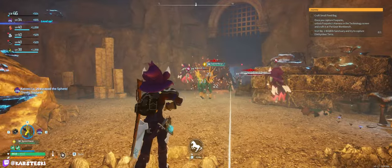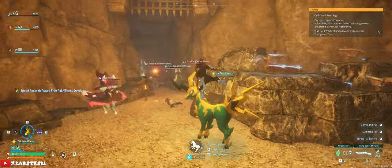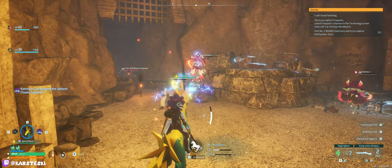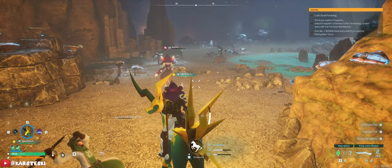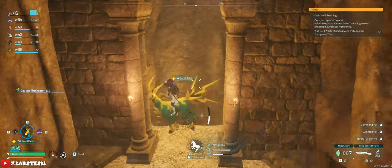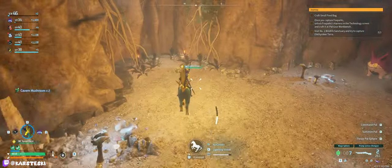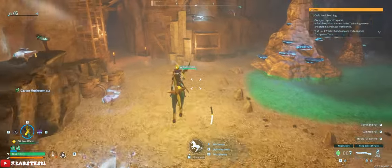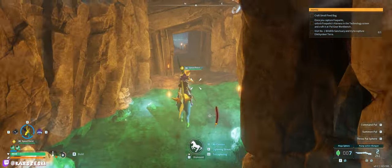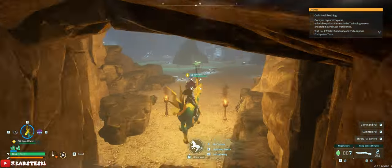The nice thing about the ring of mercy is that even though it prevents our character from killing pals, it doesn't prevent your pals unless you're mounting them. Your pal's damage will cap at one HP if you're mounting it, which I think is a very good implementation because you can effectively turn the ring of mercy on and off. I got hit by that Catress - just running through the cave minding my own business and somebody shoots flames at me.